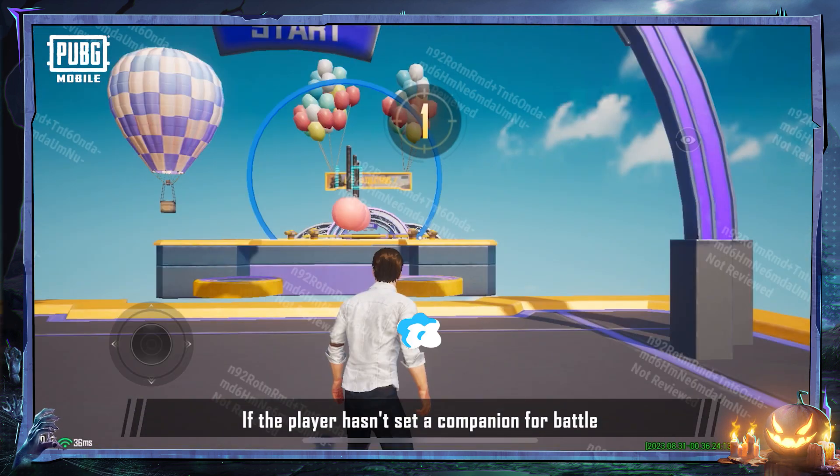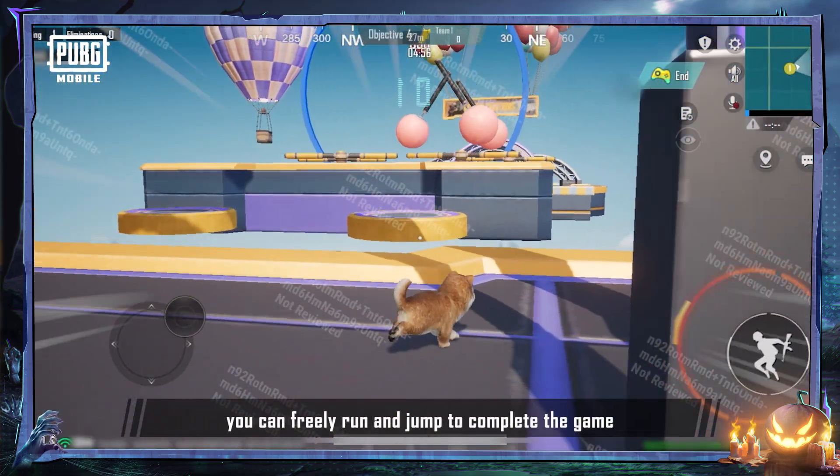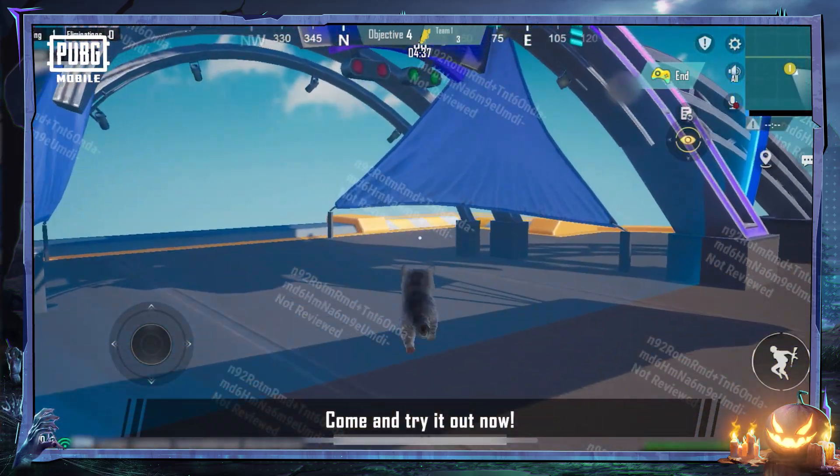If the player hasn't set a companion for battle, they'll transform into Ray by default. After transforming into a companion, you can freely run and jump to complete the game, making this device suitable for race maps. Come and try it out now!